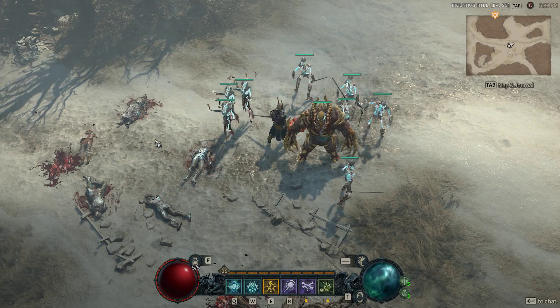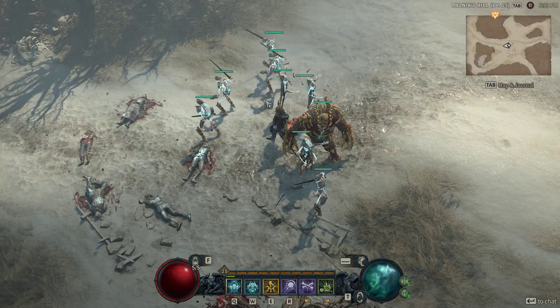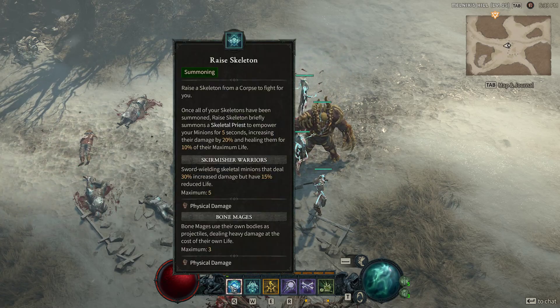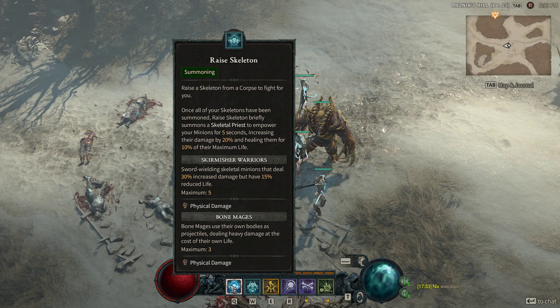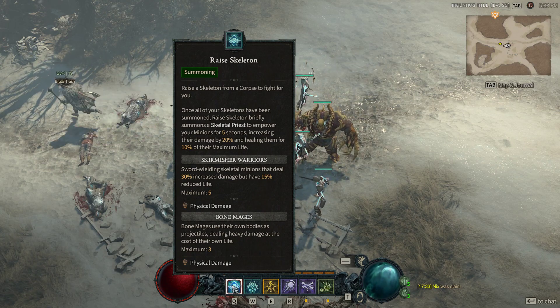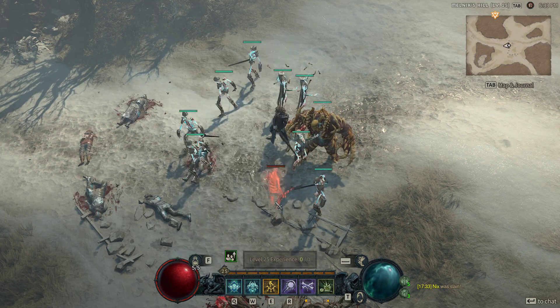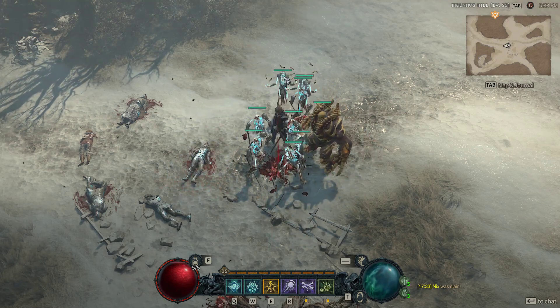And then once everything is raised, when you use a corpse, it will bring up your priest. Your priest gives everybody a little buff - the Skeleton Priest gives them 20% damage and heals them for 10%. So you've got to consume corpses to heal your guys.